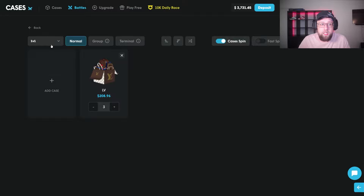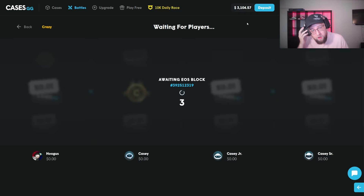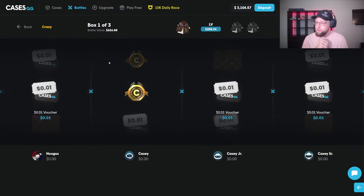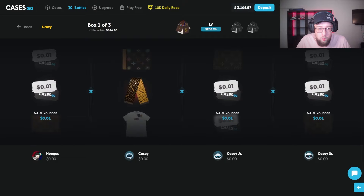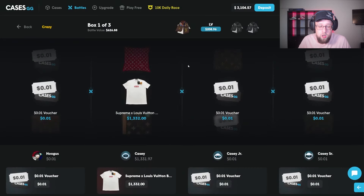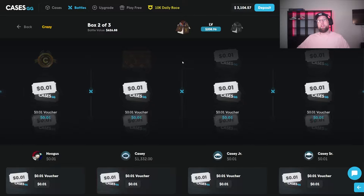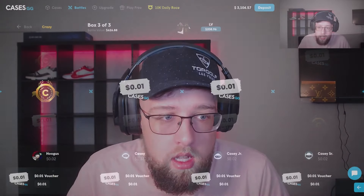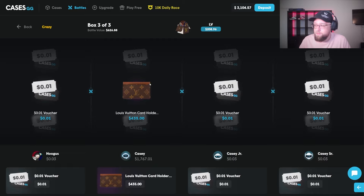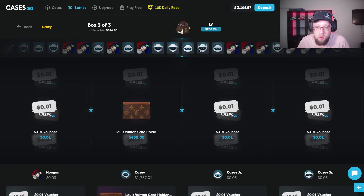Let's run that again — three cases, let's do a four-way crazy mode, let's get even more ridiculous. If we lose this we're at 3k and then I'll probably start doing some 3v3s because that's what helped us out last video. We're tied for the win right now — one person pulls a top item. That's 1300, I'll take it. Two cases left, let me miss. It's a three-way tie for 1300 right now, we need one of them to pull. Three-way tie for 1700 — I don't win these.